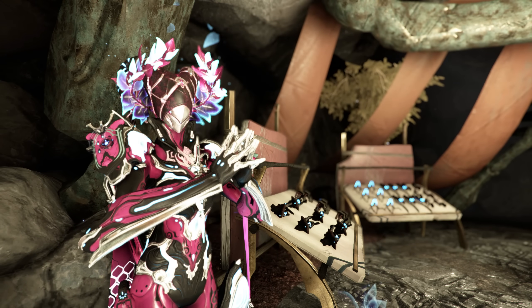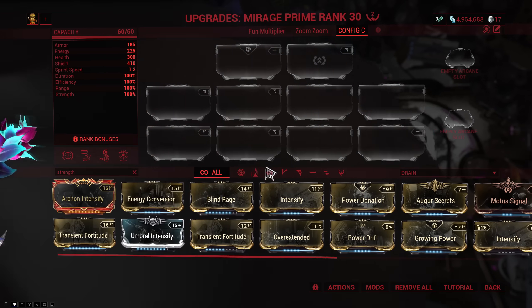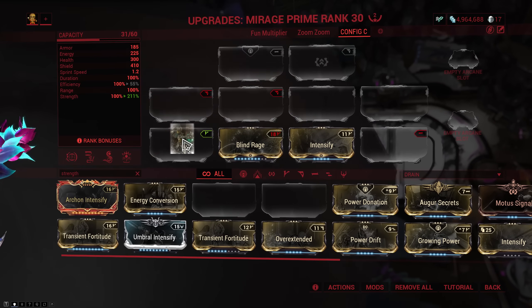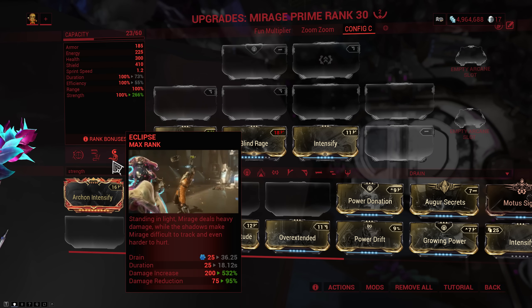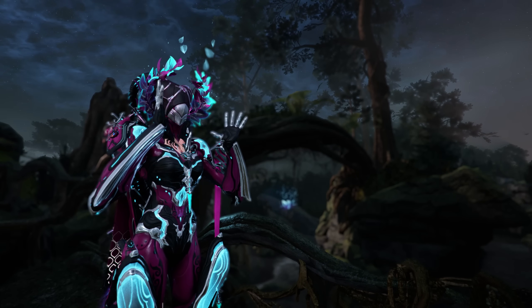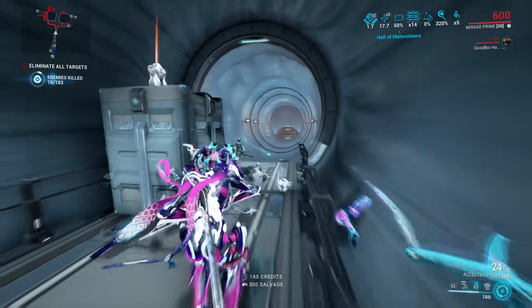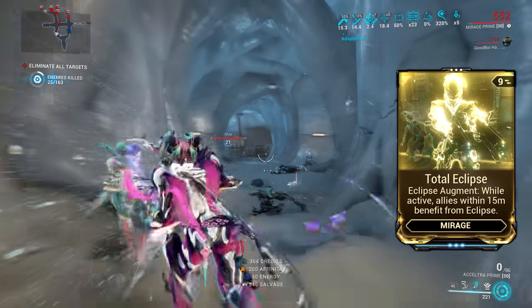So that's pretty much how Eclipse works — now let's talk about why it's so strong. The strength scaling on Eclipse is very good; every percent of strength gives you 2% extra maximum damage. So using something as simple as Intensify takes your potential maximum weapon damage from 200% to 260%. A fully stacked Augur mod providing 60% power strength will give you 320% weapon damage. This is somewhat necessary since you don't get the full benefit of Eclipse at all times, but when you do, it's very strong. Eclipse can also be turned into an aura with the Total Eclipse augment, making it affect all allies within 15 meters, which can be pushed higher with power range.